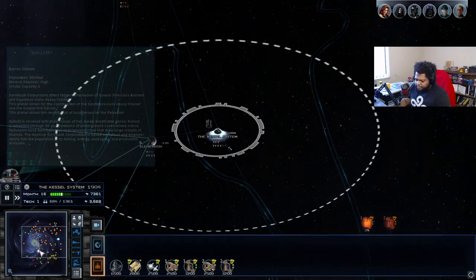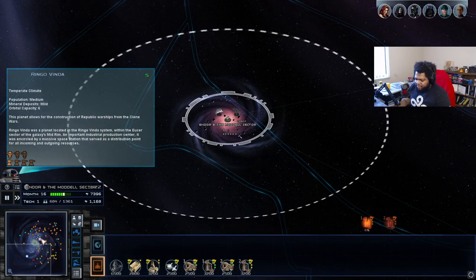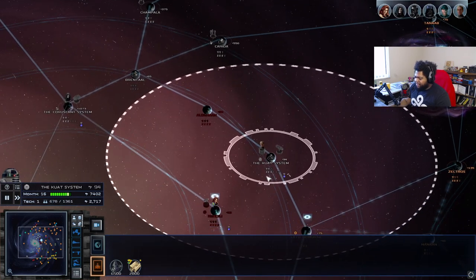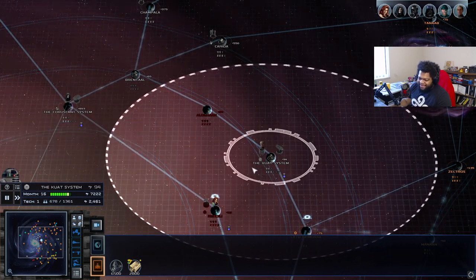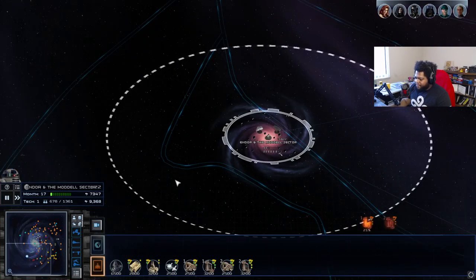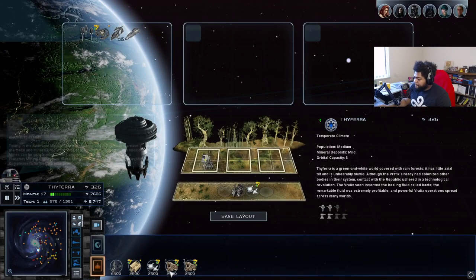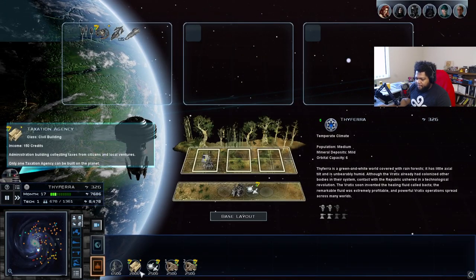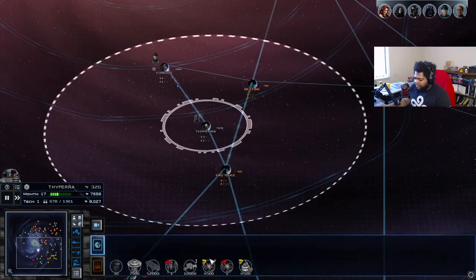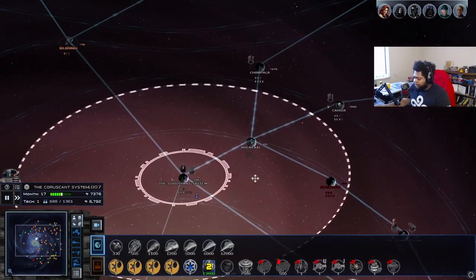I'm actually just siphoning our credits right now — this is a prime example of what not to do. We're going to stop construction on that Vindicator for a hot second. Don't just build everything all at once — it'll bite you in the ass, I'm not kidding. This planet is a temperate climate planet, so we'll slap an administrative facility on it — that's about as far as we'll get with that probably.